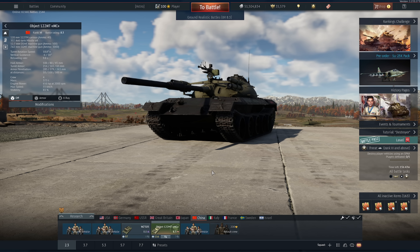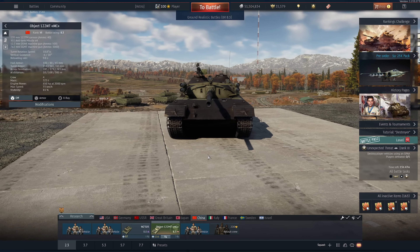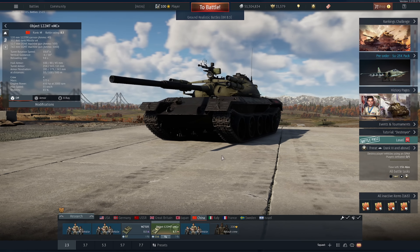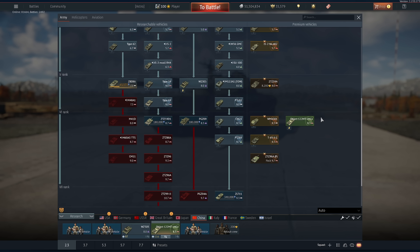In this video, we play a squished-down T-55 that has a bit of a trick up its sleeve. Those four tubes on the turret aren't there for show. Not only does it have a main caliber gun, but it's got missiles too. This is the Chinese Object 122 MT. Let's get into the video.